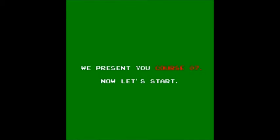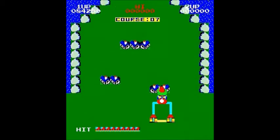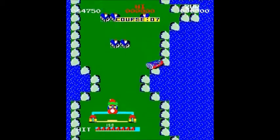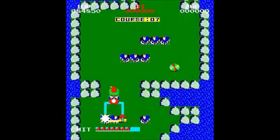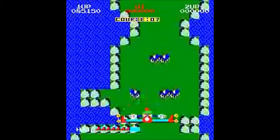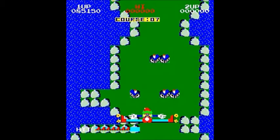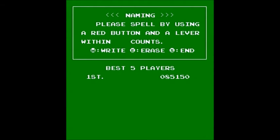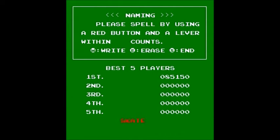That's kind of a cute game — really weird concept, but I kind of like it. Definitely one of the Deco Cassette System's better games. That is Skater, or Skater Gaiter, by Data East in 1983 for the Deco Cassette System. Now here — this is really cool — you get to actually write your own name.